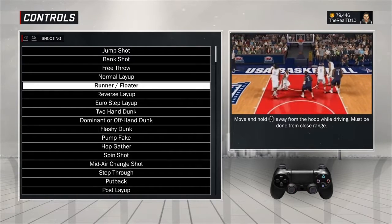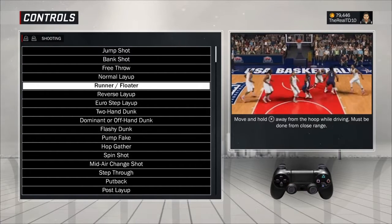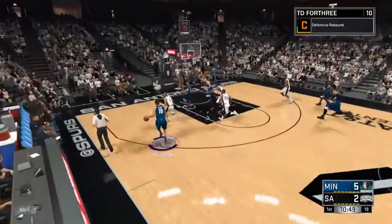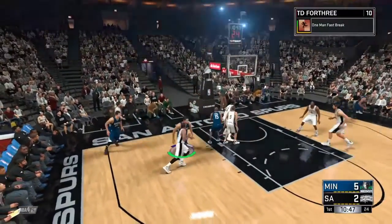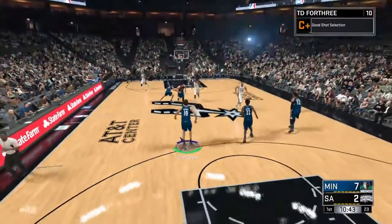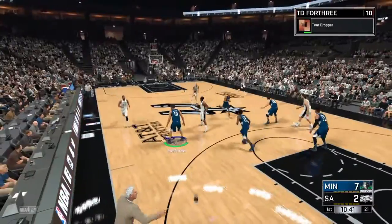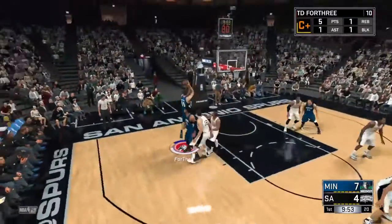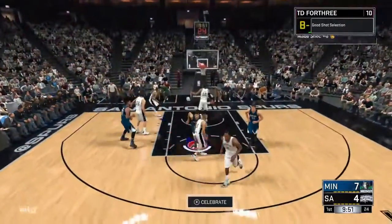What you can do is go to Controls, go to the Runner/Floater option, and it's gonna tell you exactly what to do. You're gonna start running down the court, let go of the turbo, and pull down on the right analog stick to activate the teardrop animation. It's a lot easier if you have Pickpocket because you can just do it faster.